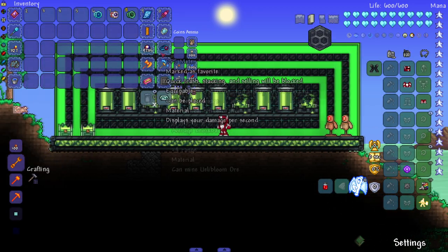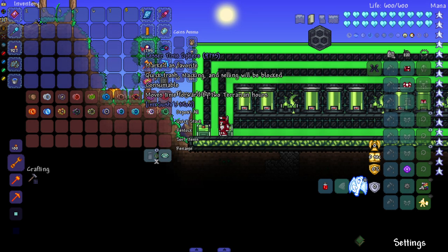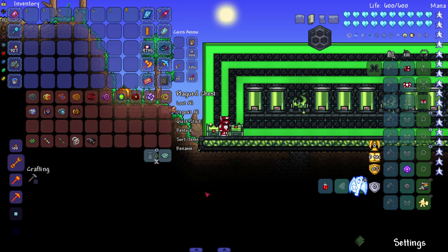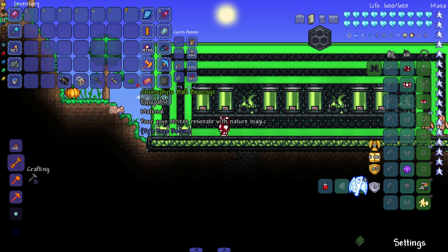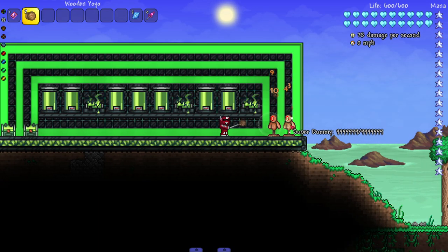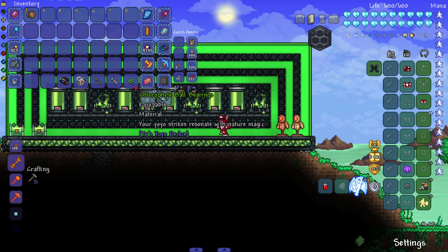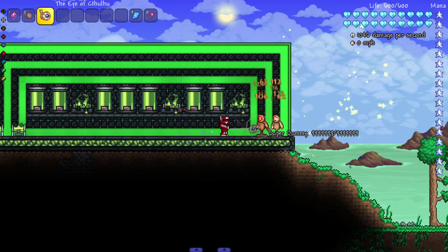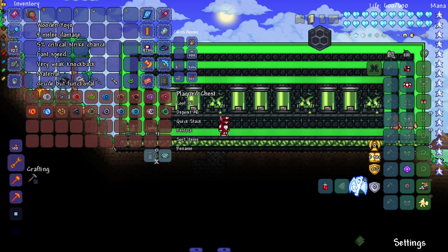There you go — a bunch of the vanilla yo-yos overhauled. Amazing, it makes me want to do a yo-yo playthrough with this mod installed. Now let's get to the good stuff — the new modded yo-yos and accessories. First accessory: the Glorified Ball Bearings — your yo-yo strikes resonate with nature magic. Testing with a wooden yo-yo, it produces a pulsing effect. Maybe the better the yo-yo, the stronger the effect — it's a Chlorophyte tier item.